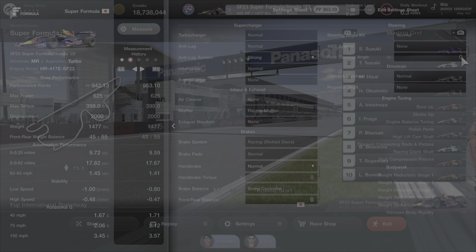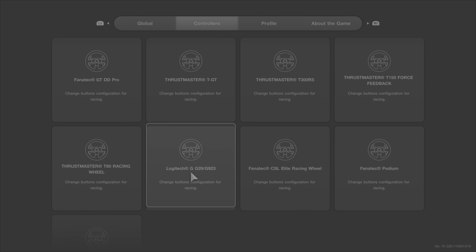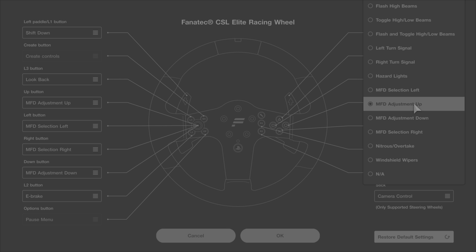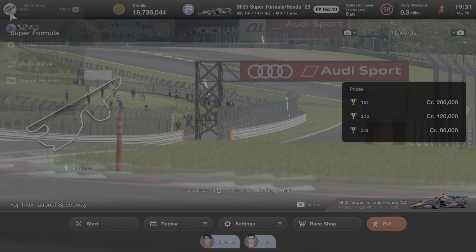Let's get it on track. When you get to the track, don't forget to go to your controllers — your wheel or controller — and map a nitrous overtake button. If you don't do that, you won't be able to use the NOS, and you really need it during this race. Do that, then start the race.